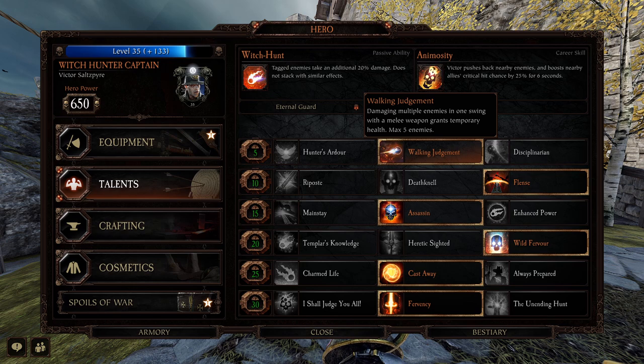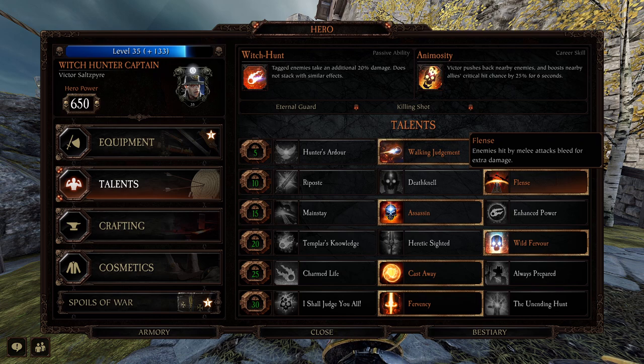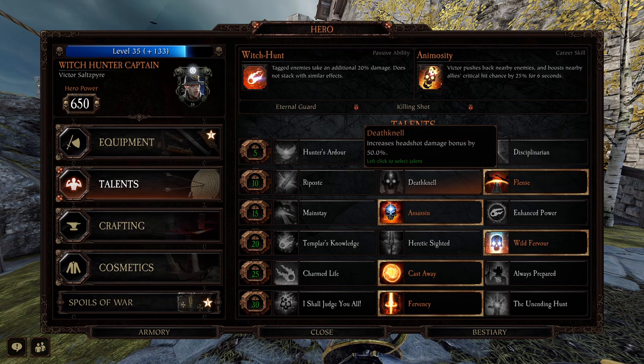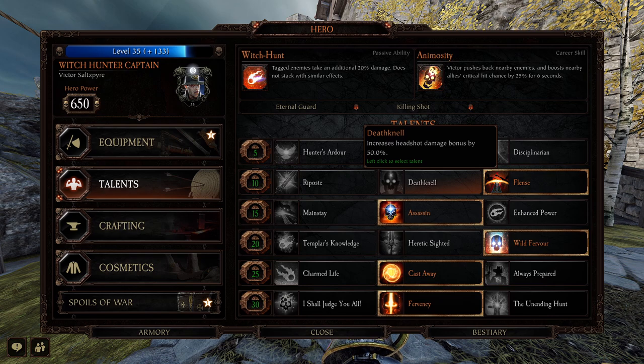I'm going to be using the Rapier, and Flen's works really great with it because it's nice and fast. Enemies bleed for extra damage — charge attacks, light attacks, it all works the same. Flen's is great and a little better for hordes. Death Knell would be if you want to prioritize elites more: it increases headshot damage bonus by 50%, so if you're going for those elites and getting charge attacks with headshots, Death Knell is very good.